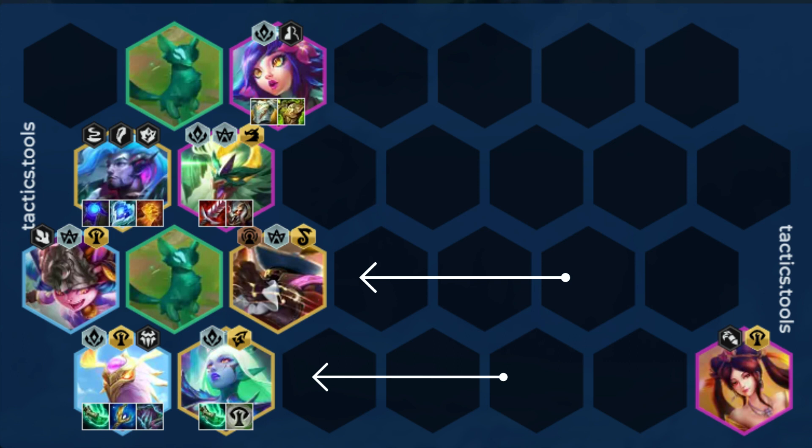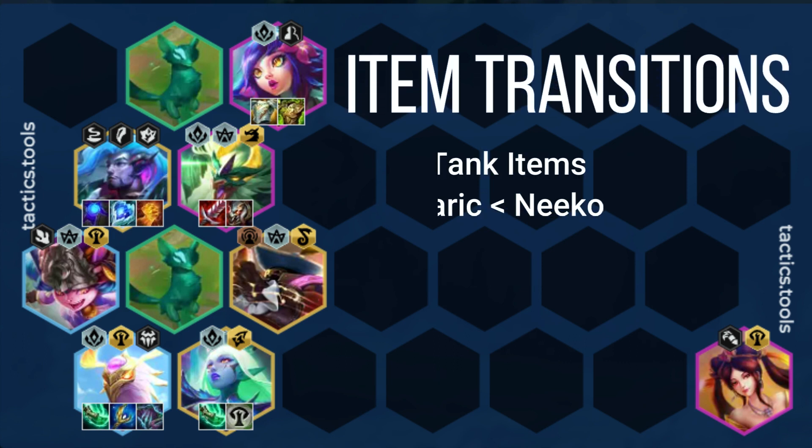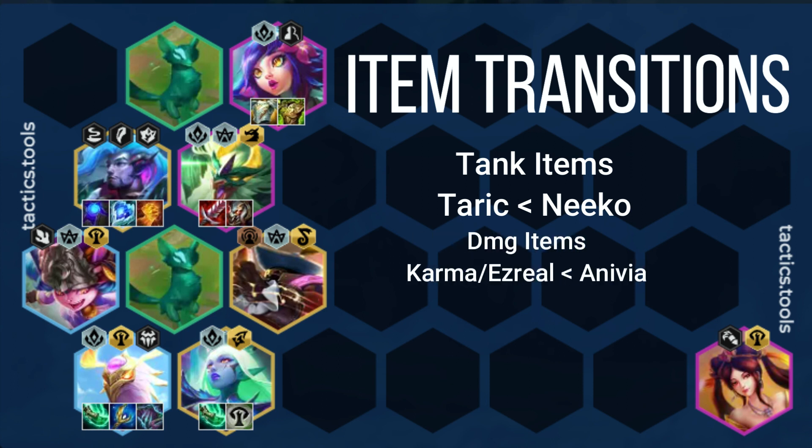Now for units holding items to transition, this is pretty simple. For tank items, it should go from Tarek to Niko. And for damage items, it should go either from Karma or Ezreal into Anivia.